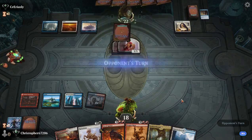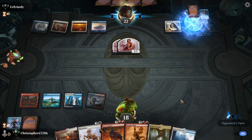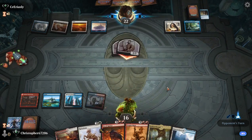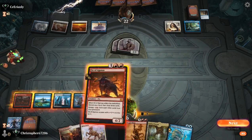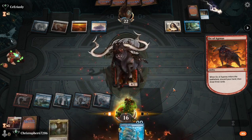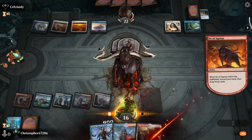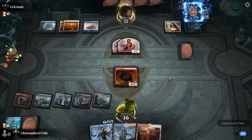Unfortunately for us, this looks like it's going to be an Ox of Agonus turn. I'm just going to get rid of the Refurbish in our hand, which is kind of irreplaceable, but it's not as bad as it looks. We just need to get things in our yard, because the Refurbish doesn't do anything unless we have creatures in our yard — unless we have Godfair's Gift in our yard, which we didn't get from that, but we got closer to it by drawing three.